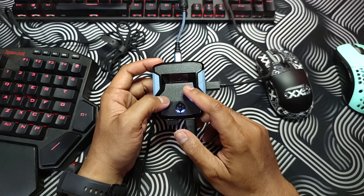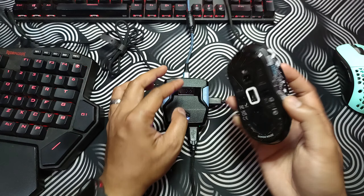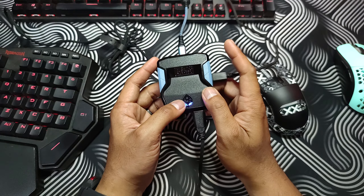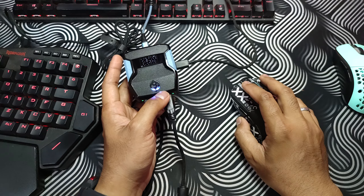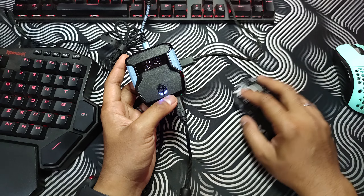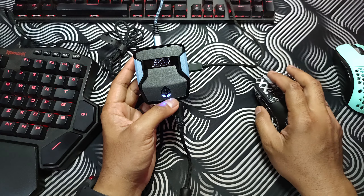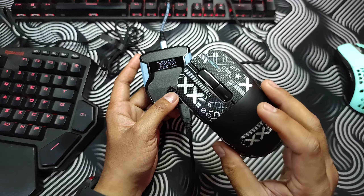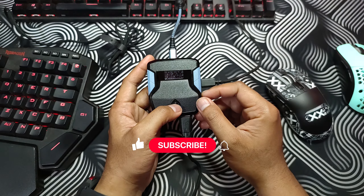Hello guys, welcome to the channel. In this channel we talk all about Cronus Zen on PC using mouse and keyboard. Today's video is a tutorial or troubleshooting: while you are in ADS, clicking right click, moving up and down is really slow but left and right is normal. In this video I will show you some tips or solutions for this problem.